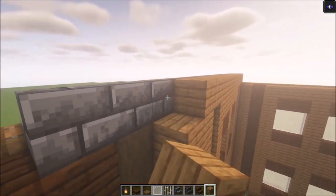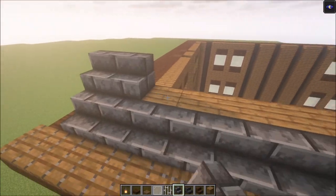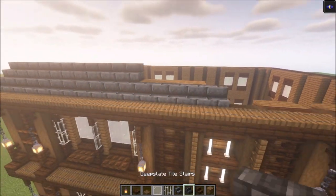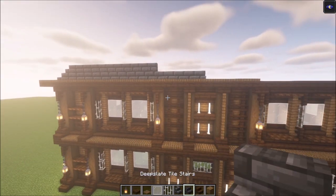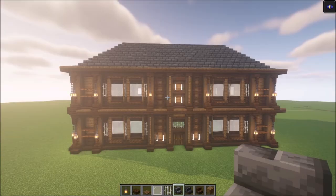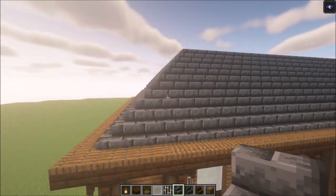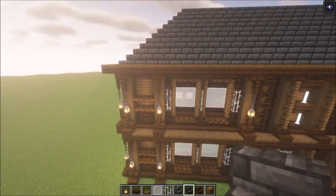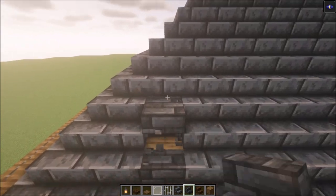On the back side add another row on top, then go up six or seven rows. After that we are going to decorate the roof with some deepslate tiles as well. Once you are happy with the height of your roof — as you can see this is seven rows — take some deepslate tile stairs, find these pillars, and change this up.